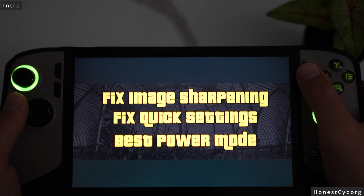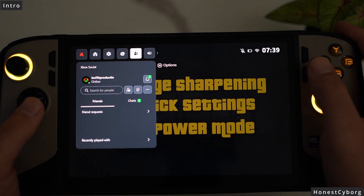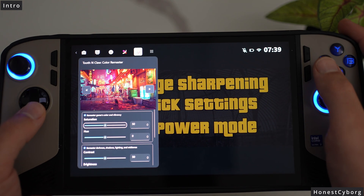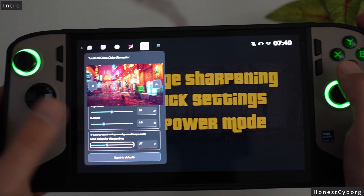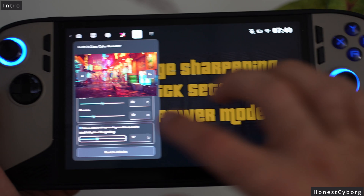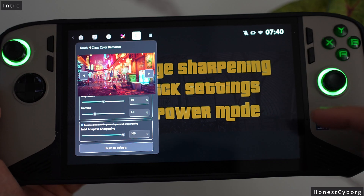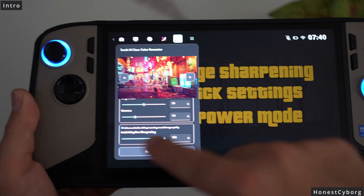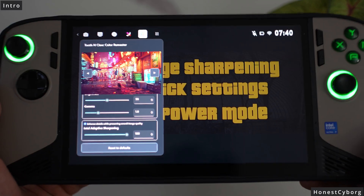If you open the quick settings overlay and go to Tooth and Claw, as you can see there is image sharpening here. Previously when I turned this on it did not work. In this video I will show you how to make sure that when you turn this image sharpening on it always works, no matter which game you are playing.